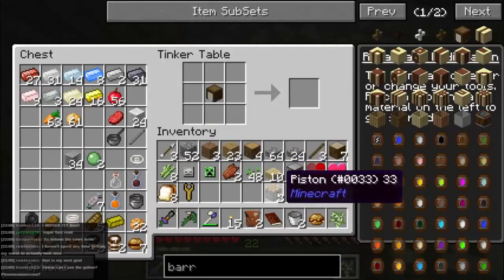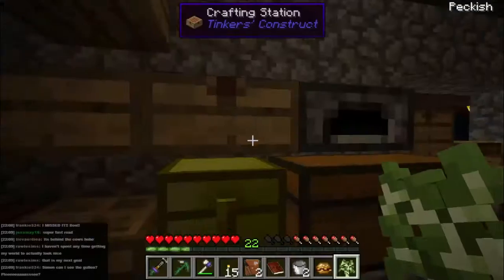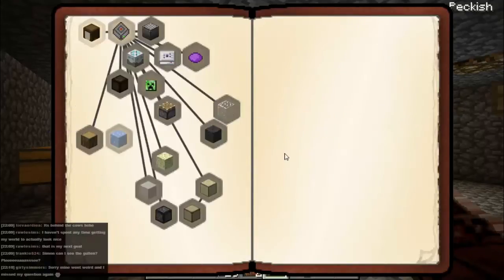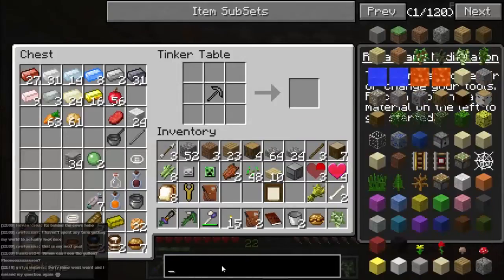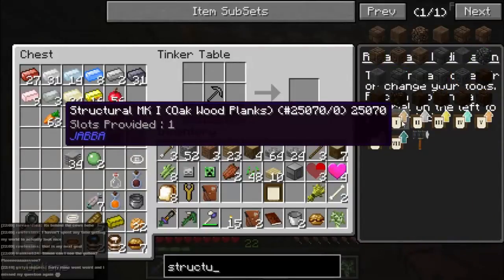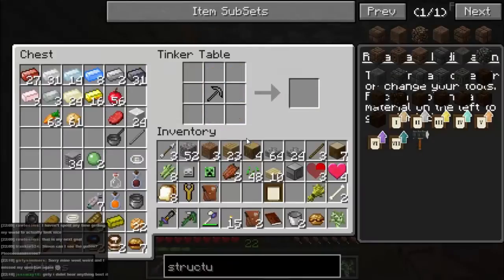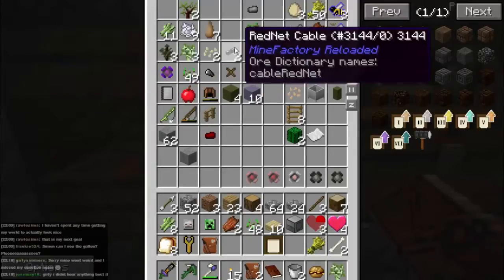Starting to wonder if I was ever going to get that done. So put that there, put that there - storage upgrade. Okay, and that will get us that quest - there we go. Before we move on, I want to make a structural mark one. Structural mark one requires four planks and four fence. I thought I had some fence floating around but no, I've only got the one. Let's make some more.